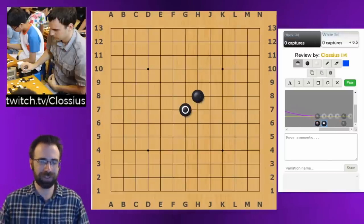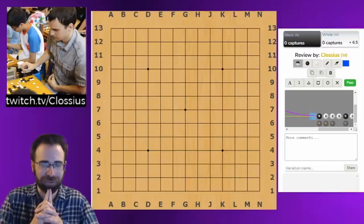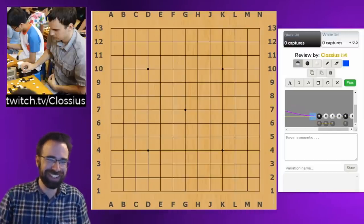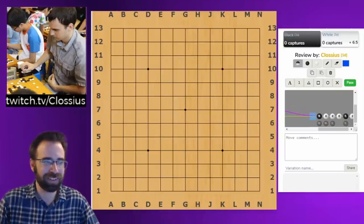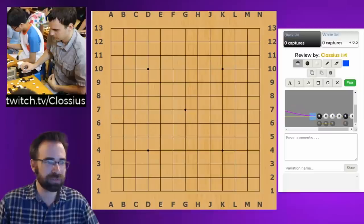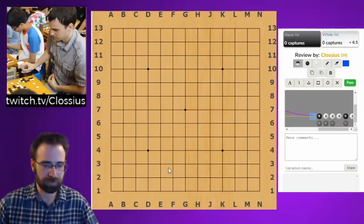One important note: stones do not connect diagonally because there's no line there. But if you have a stone adjacent, they do connect and form a connected group. The rules are simple but something incredibly difficult is coming - life and death. Before we get there, I want to introduce a mini-game called capture Go. This is how I taught Go in schools to kids. I'm going to make a 5 by 5 board and send you a link.